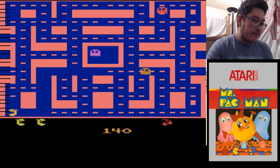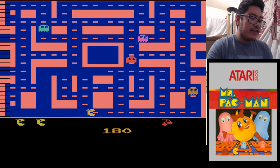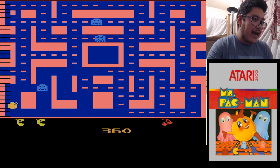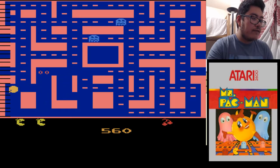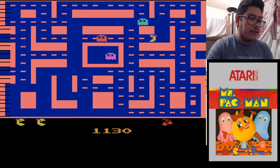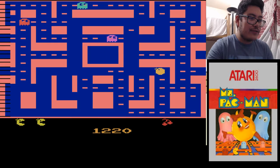Not really a spoiler, but if you didn't know, the ghosts in Pac-Man actually have names. It looks like the flickering ghost is kind of gone in this version, even though it's still on Atari 2600. Whoa, that was close — I almost hit a ghost.